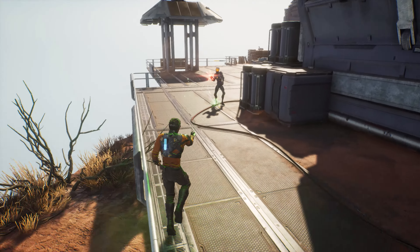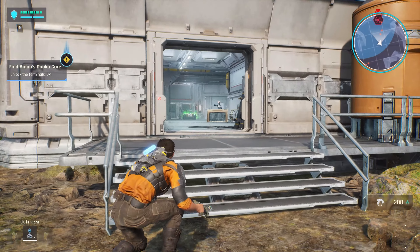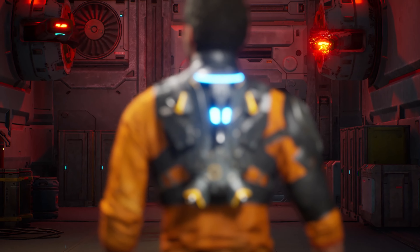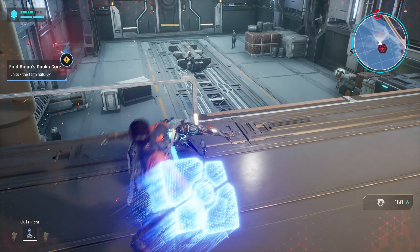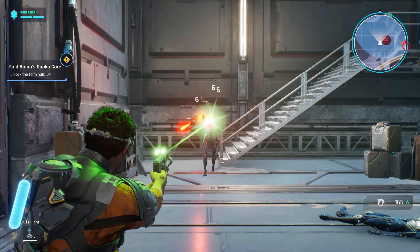First off, combat. Shooting robots in their impassive heads feels so nice that you might end up standing still during every fight. But many enemies pack a serious punch, and they excel at picking off static opponents. So remember to use cover, and more importantly, keep moving.